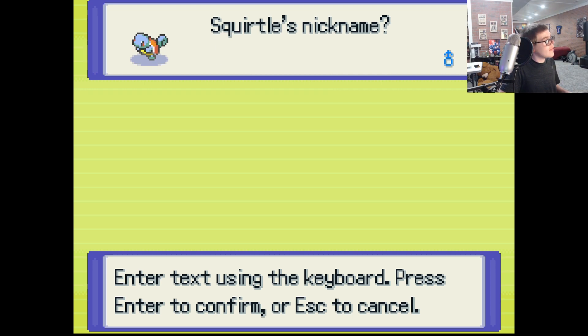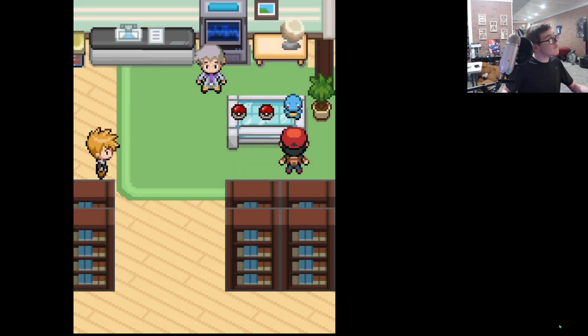Yeah, let's give them a name. What do we name Squirtle? Actually, I'm pretty sure the Pokemon fusions have their own unique name — so if we fuse our Squirtle with something, it'll get a unique name. So we'll just leave it as Squirtle.